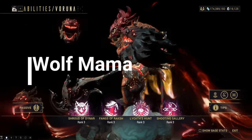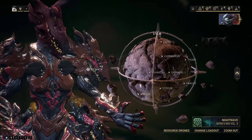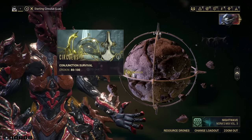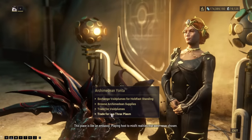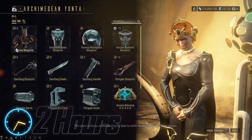Voruna. Our most recent Warframe can be farmed in the new game mode Conjunction Survival — and she has a higher drop chance on Circulus. Furthermore, you can buy her parts with Lua Thrax Plasm, also rewarded from Conjunction Survival from Yonta on the Zariman.